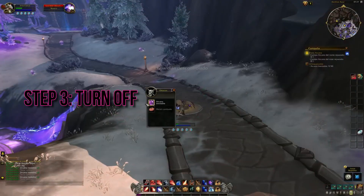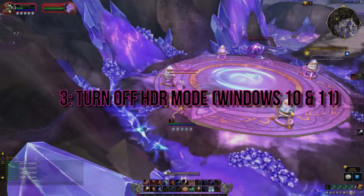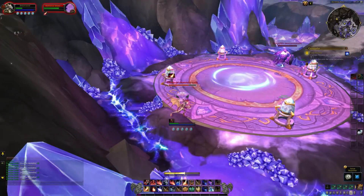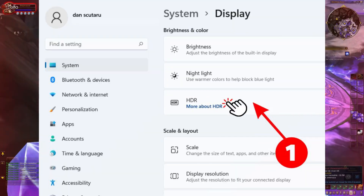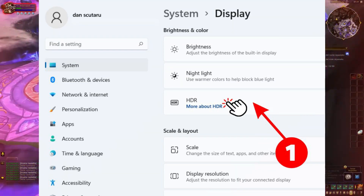Step 3: Turn off HDR Mode on Windows 10 and 11. HDR Mode might be causing the flickering. Let's turn it off. Search for Settings in the search bar and open it. Select System, then Display. Click on HDR and turn off the Play Streaming HDR video option.